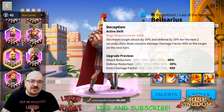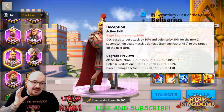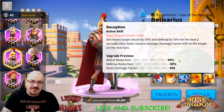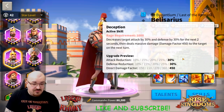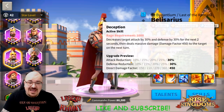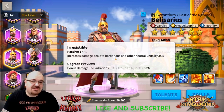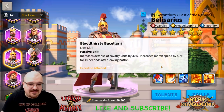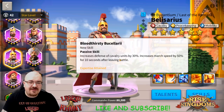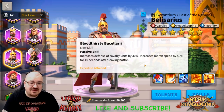Let's go through his skills. I honestly like Belisarius a lot — I use him every day because he's a peacekeeping commander, so I'm really happy to do this Version 2.0 spotlight. His first skill, Deception, reduces attack and defense with a direct damage factor of 450. The second skill increases damage dealt to barbarians and neutral units by 35%. The third skill increases defense of cavalry units by 30% and march speed by 50% for 10 seconds after leaving battle.